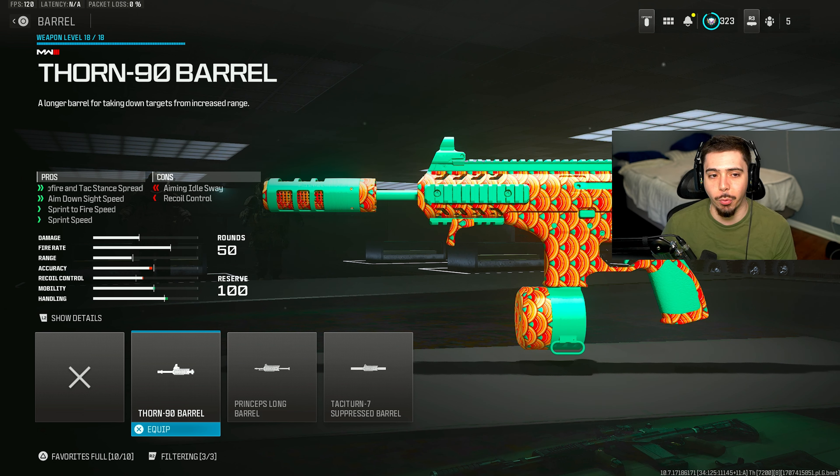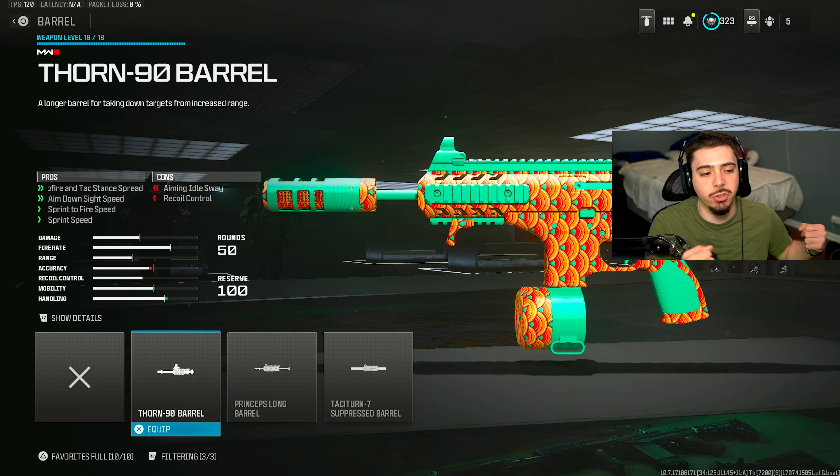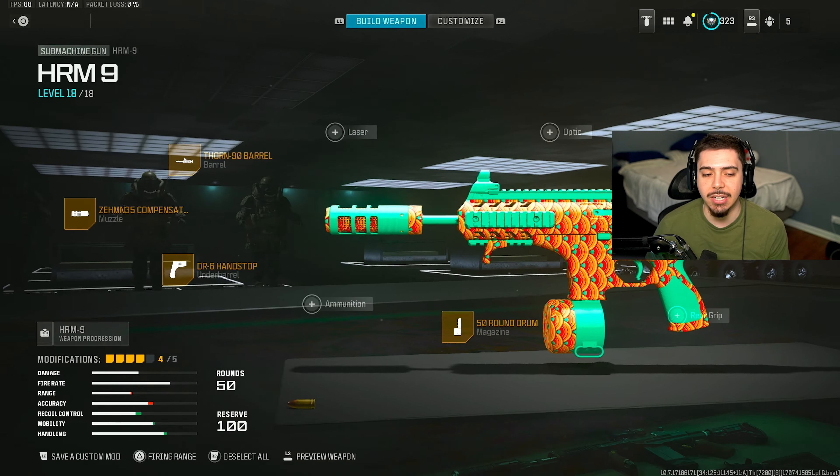My next attachment is the Thor 90 barrel, another mobility attachment. The weapon comes up quicker after sprinting. I get aimed-on-sight speed and sprint speed. When you have this barrel and under-barrel, you feel like the Flash — it's unreal.